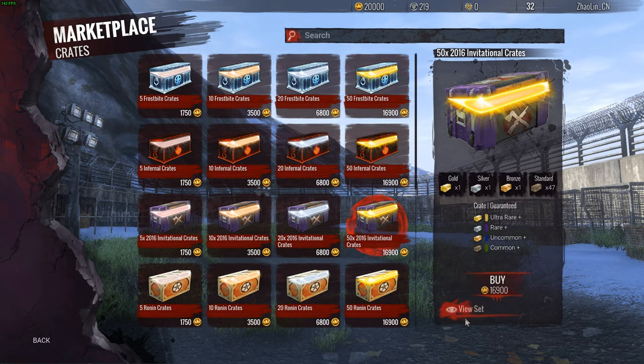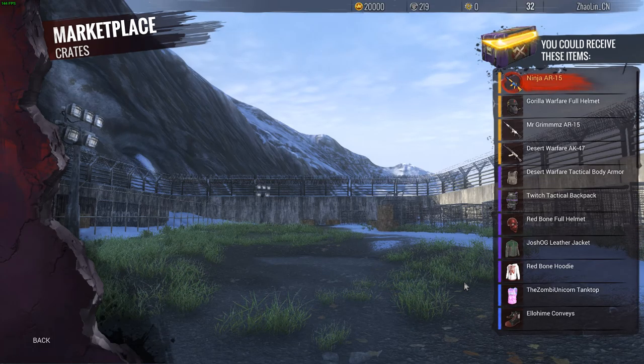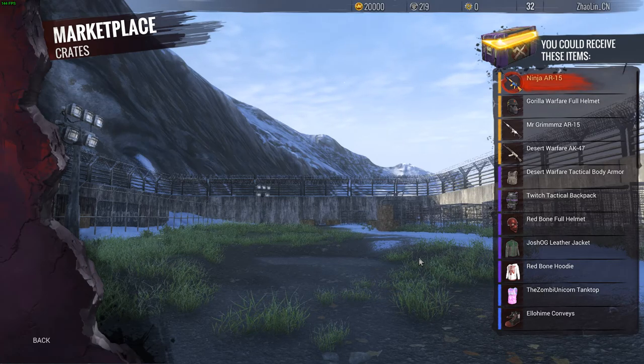And then what was the other crate you wanted to open? The 2016 Invitational crate. So the AR is a hundred dollars, the white AR 69, the gorilla helmet 67, the AK's 20, the helmet's 24, backpacks nine dollars, seven dollars, two dollars, one dollar. So I guess it just comes down to what you want.